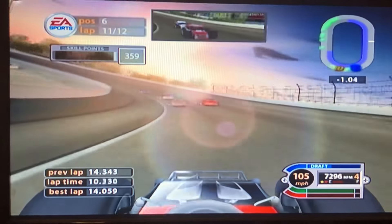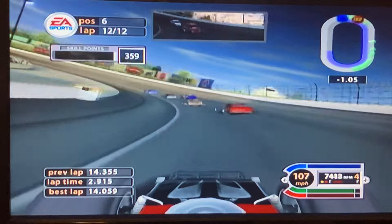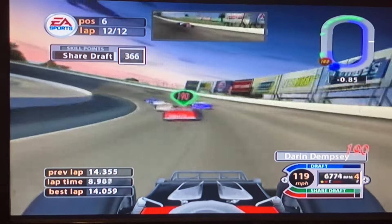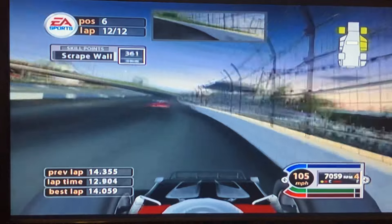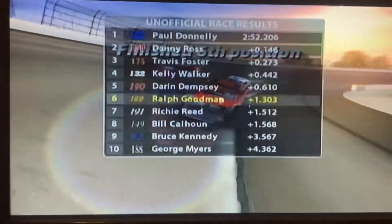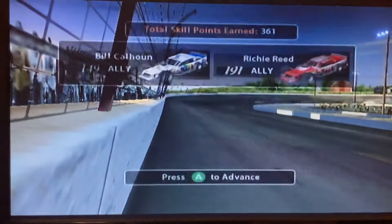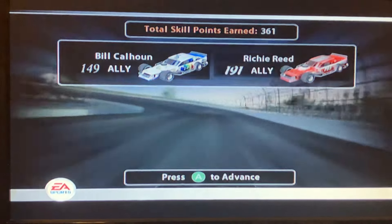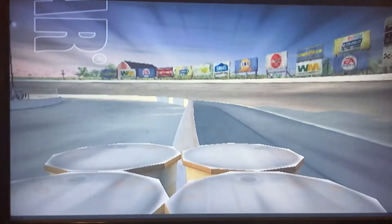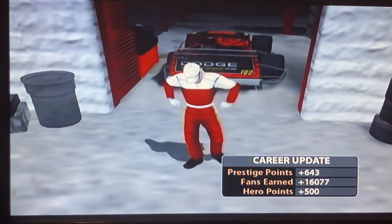I slipped up and everyone passed me on the inside. Final lap — let's see how I finish in my debut. Not bad; I could have won the race if I didn't slip up in turn one. Ralph Goodman finishes sixth and we made two allies. A little animation plays after the race — you can see he's bummed out that he didn't win in his first start.